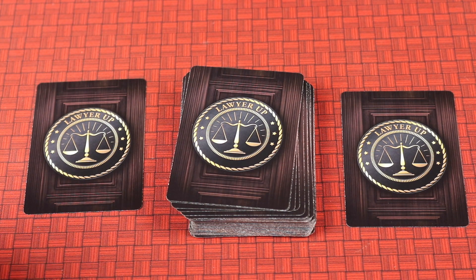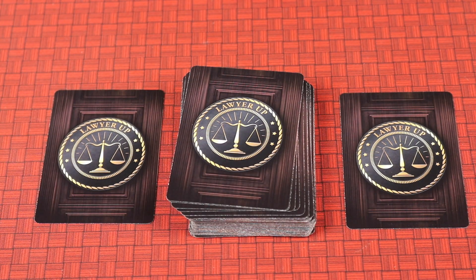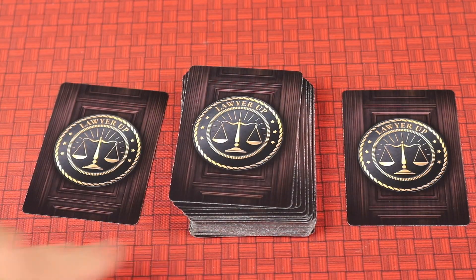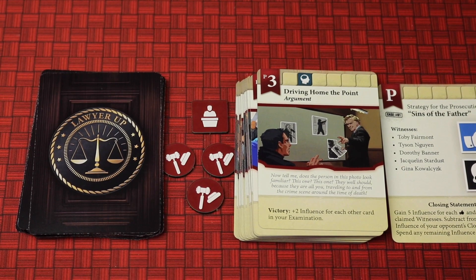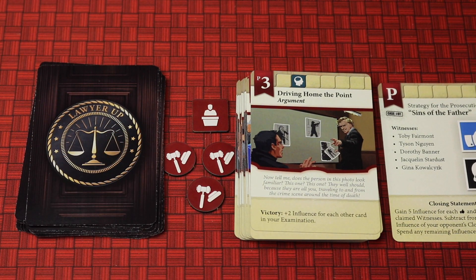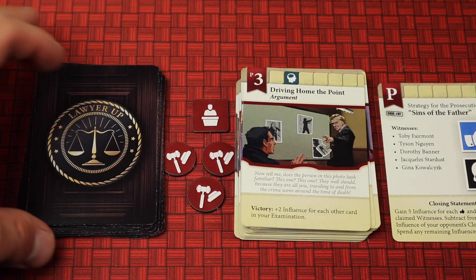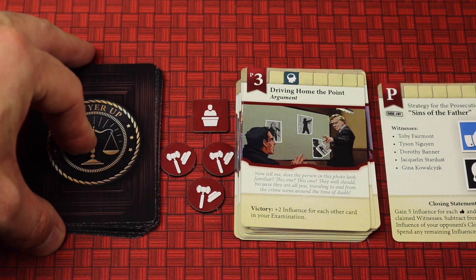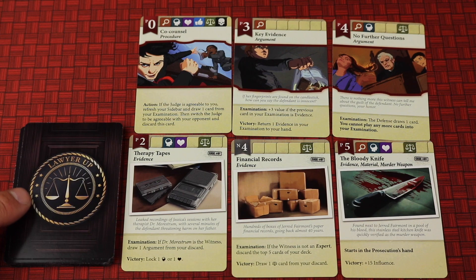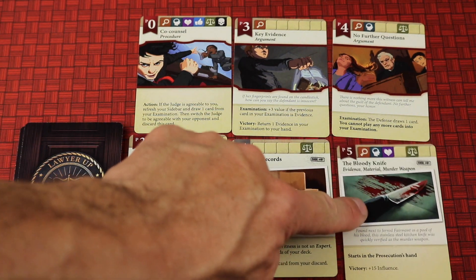The best way to ensure your opponent doesn't get a card is to put it in your own pile. You continue drawing three, keeping one, giving one, and burying one until all the cards are gone. Both the prosecution and the defense have their own starting decks — prosecution has a red stripe, defense has a blue stripe. They shuffle in the cards from discovery to make one large deck, then each player draws five cards as their starting hand. The prosecution also starts with the bloody knife, the six card.